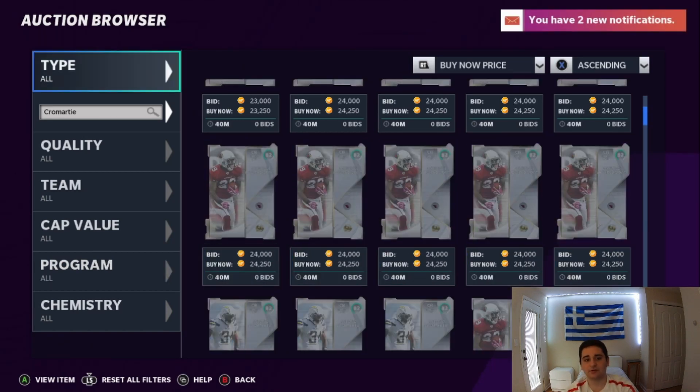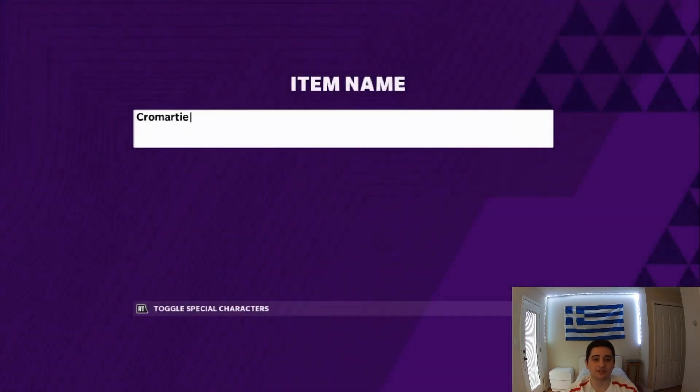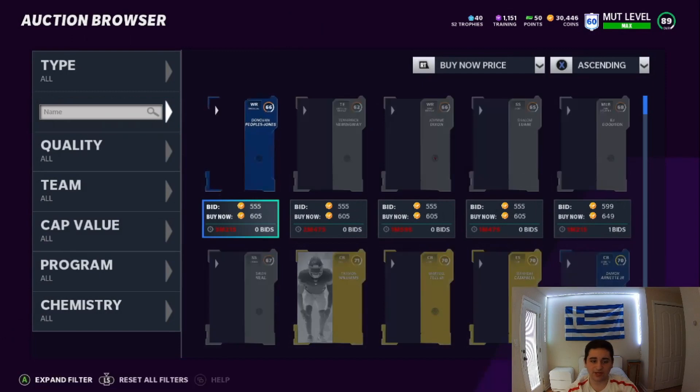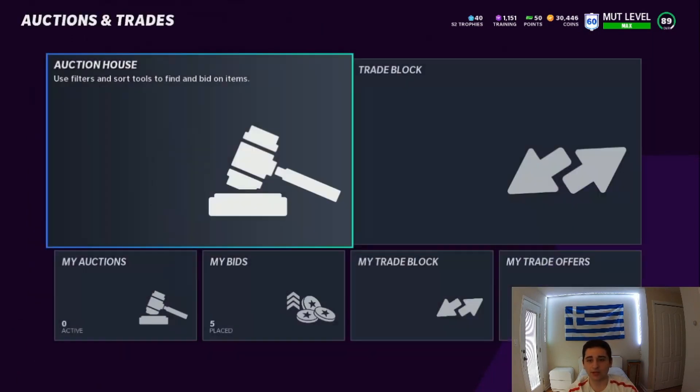Now it's time for the main coin method. The first one was just how to get a 50-player for free or cheap. So now it's time to get into the coin method itself, and it's basically the same concept — all based around the 50.